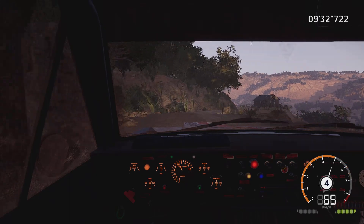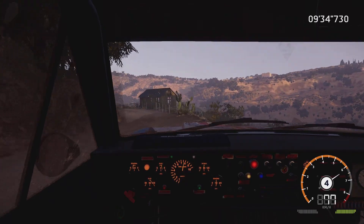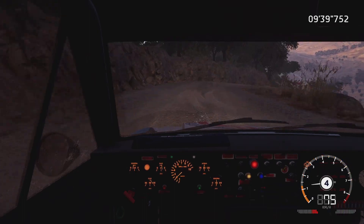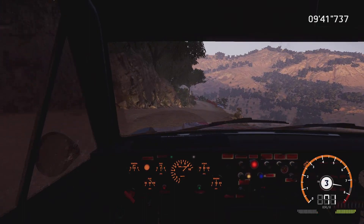And left 3, into crest, into right 4, 30. Left 2, tightens, bumpy. Into right 4, tightens, and kinks, for 50.